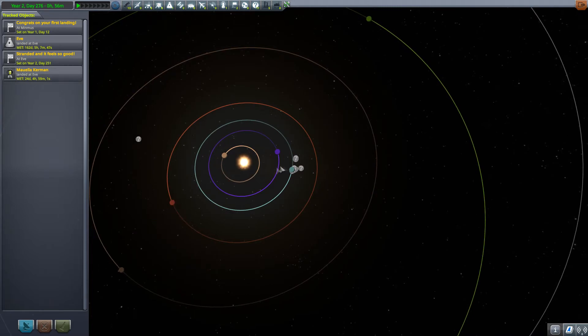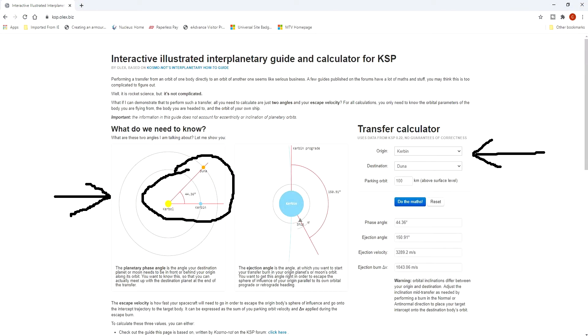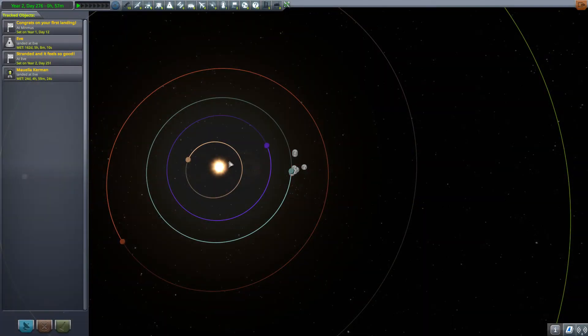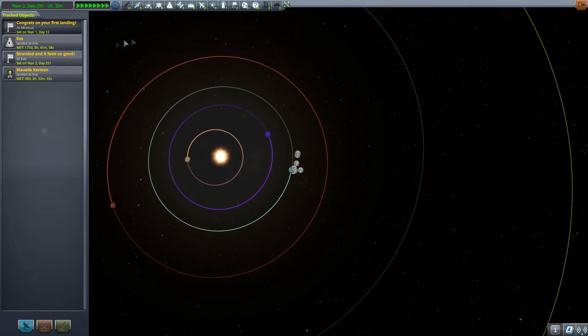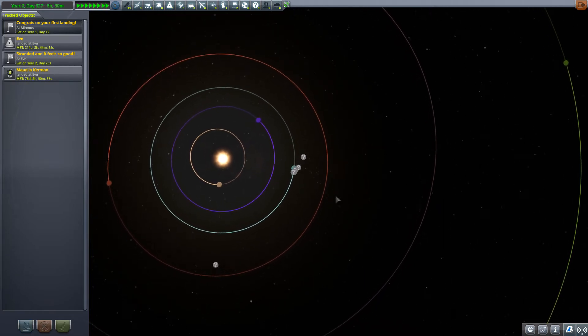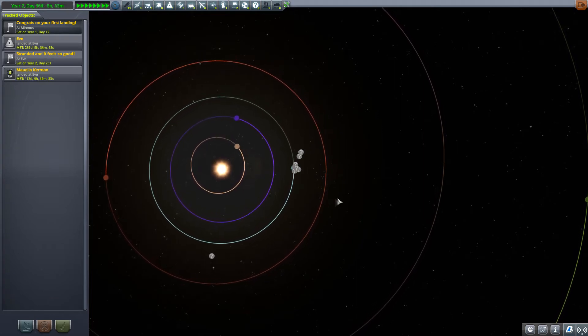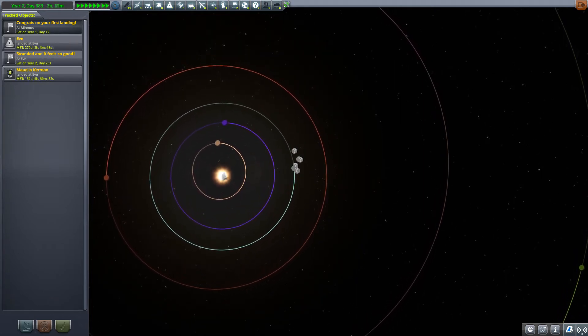For example, Duna needs to be at a 45-degree angle in front of Kerbin to launch effectively. You can Google Kerbin transfer windows or KSP transfer windows, and it will tell you exactly what angle the Kerbin-to-sun-to-target-planet should be. Duna is 45 degrees, meaning we can draw a line from Kerbin to the sun 45 degrees out — if Duna was right here right now, that would be the ideal time to launch. If it isn't, you can accelerate to 100,000 times regular speed and watch Kerbin catch up to Duna slowly but surely. I'll fast-forward until Duna is about 45 degrees from Kerbin-to-sun.